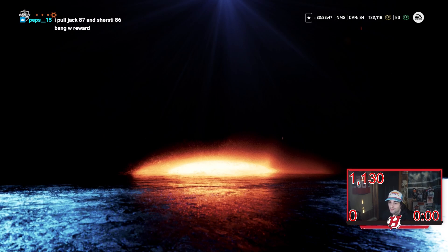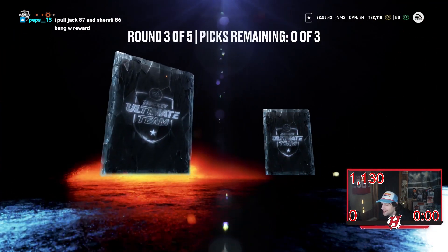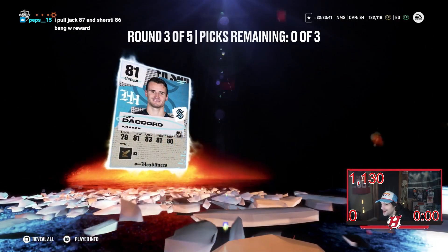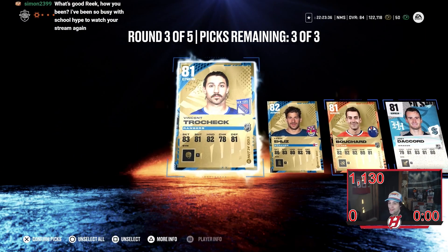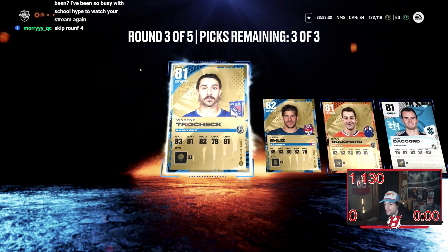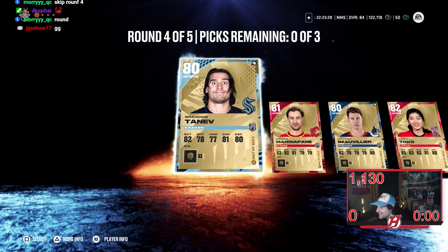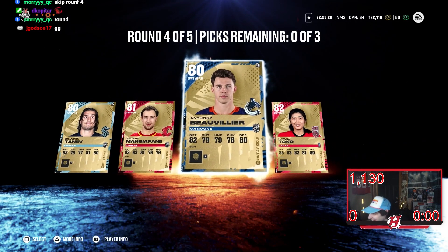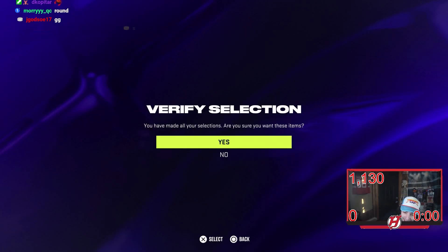Round three come on — Tkachuk, Bouchard, and Joey DeCour. I'm getting a lot of special cards, guys. This is hurting me. Round four — oh boy, oh boy. Round five here we go. If you guys have community packs you want to open, I can show some of you guys doing community packs — I'm down. I haven't pulled a purple yet on PS5 the whole year.